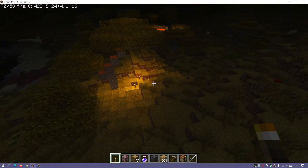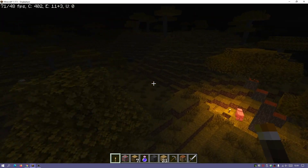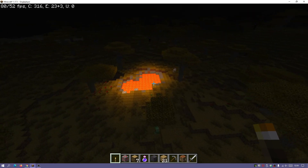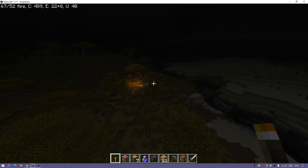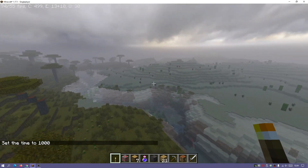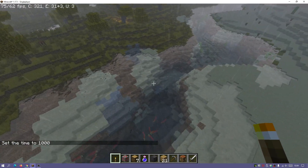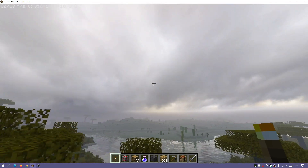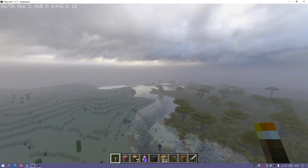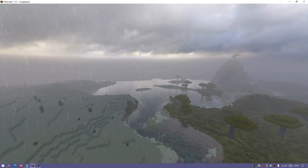We also have nice glows from the lava and torches. It's quite close to the vanilla experience but everything just looks so much nicer. So if you're looking for a shader that's close to that pure vanilla feeling but you also want the game to look nice, I'd definitely recommend giving Sora Shaders a go. It's now started raining, and you can see quite realistic rain effects with the clouds and water reflections looking really nice.